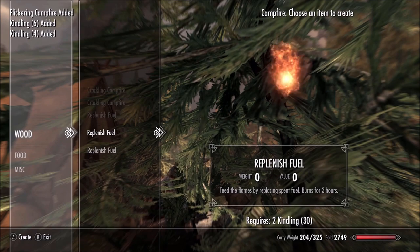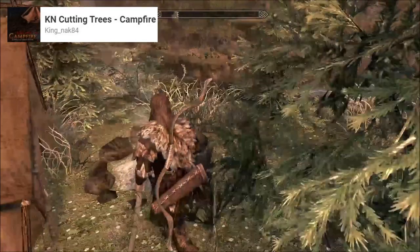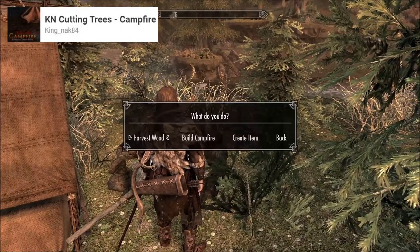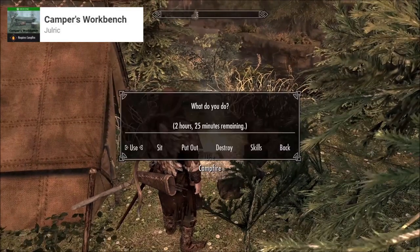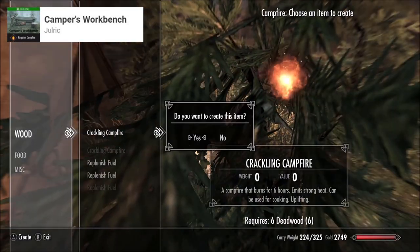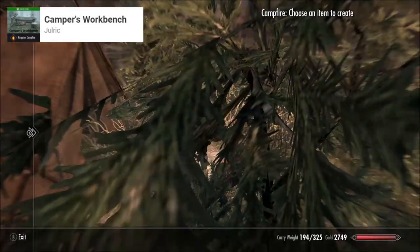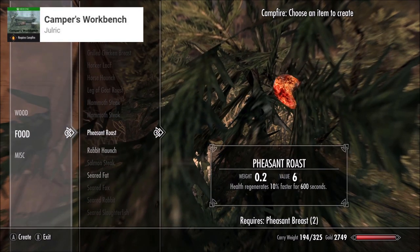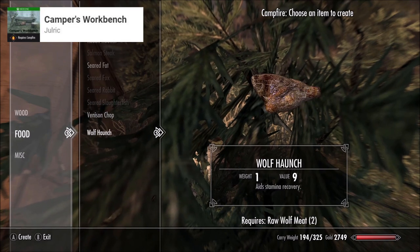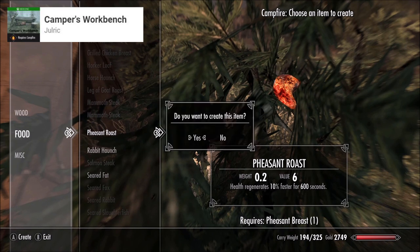There are three more add-ons I've tried for Campfire. These are less essential but still quite good. The first is Cutting Trees, allowing you to use an axe or hatchet to chop wood manually from trees. Then there is the Camper's Workbench, which adds more advanced workstations for use at your campsite, like smelteries and anvils. It's a good addition and can allow you to function in the wilderness without ever needing a house, but I've found it can be a bit overpowered and sometimes it feels like it defeats the point of a survival playthrough, so use at your own discretion.